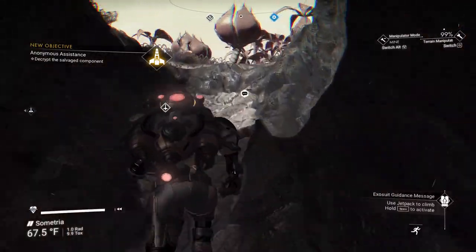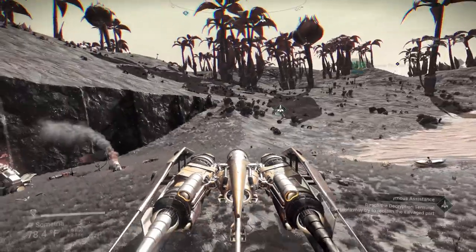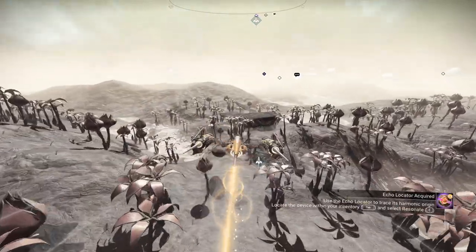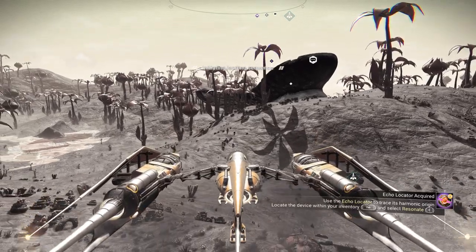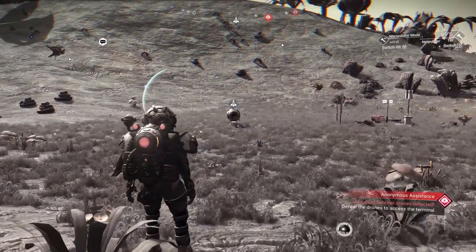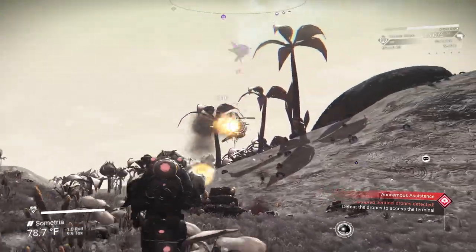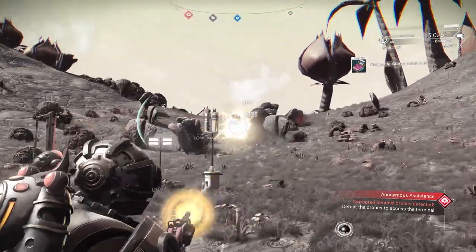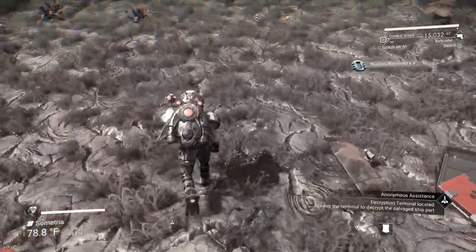The decryption terminal has been activated — it is six minutes away, but we're going to take our ship of course. Now when we get there, there's a possibility we may have to fight sentinels. Doesn't look like it was far at all, we probably could have walked. I'm going to land on top of the hill just in case. Sentinels — pull out your best weapon and you will have to take them out. One down, here's another — that's all of them. Feel free to pick up the goods from them if you wish.